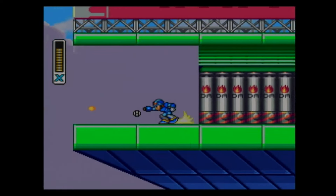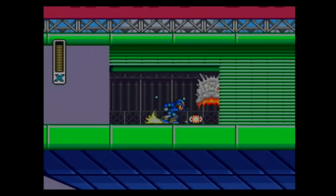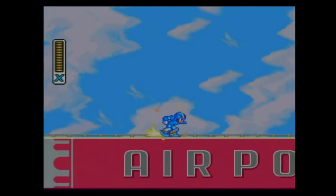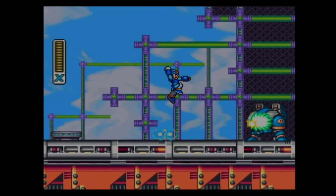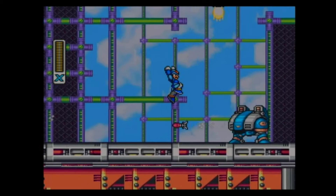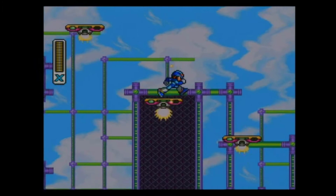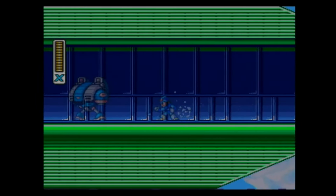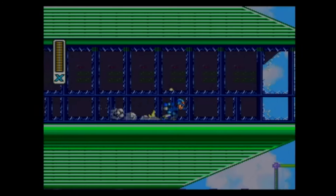In fact, I've done it a few times myself. But what they actually intend for you to do is to grab heart tanks, which are scattered throughout all eight levels. Once you've grabbed them, they increase your maximum life bar. And if you want a self-imposed challenge, you can beat the game without getting any. And that is a really nice feature. I like that.